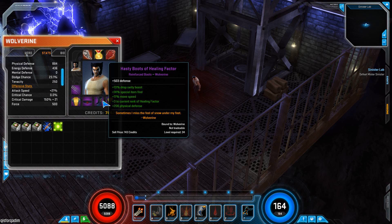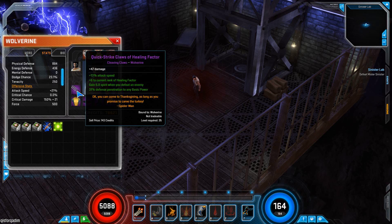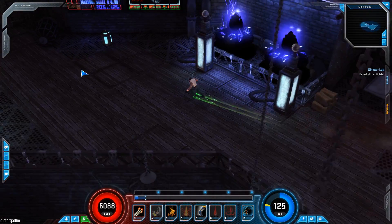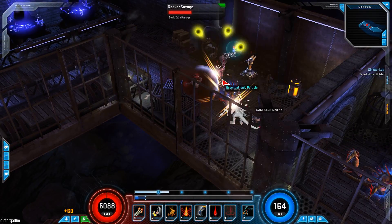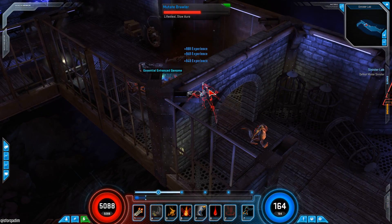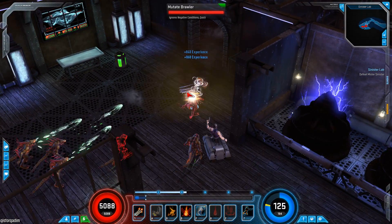So basically this is how I play Wolverine - I went mainly for attack speed, some dodge chance, more dodge chance, more attack speed. Just run him along. You don't really have to worry about pretty much anybody. It's not the fastest killing machine, but he's hugely durable, so you just go in to people.